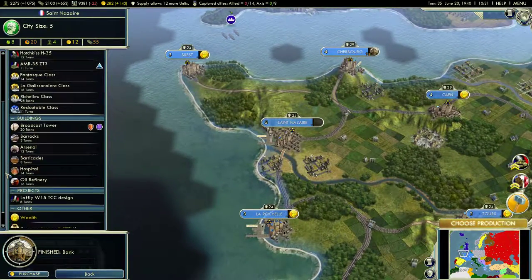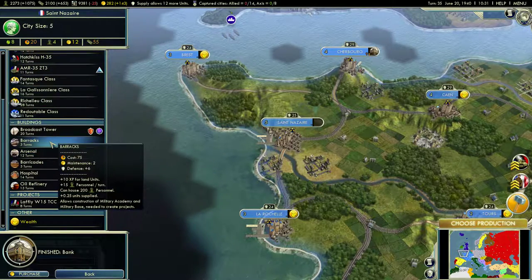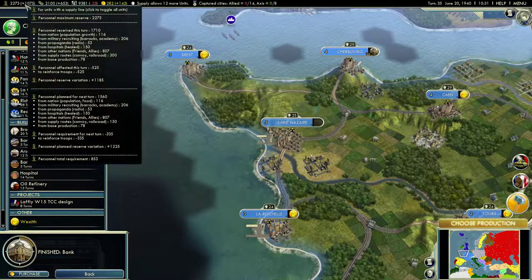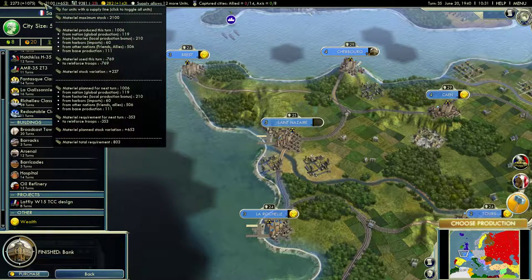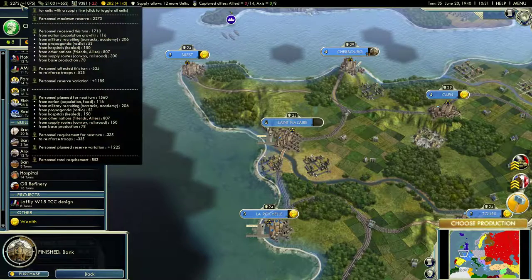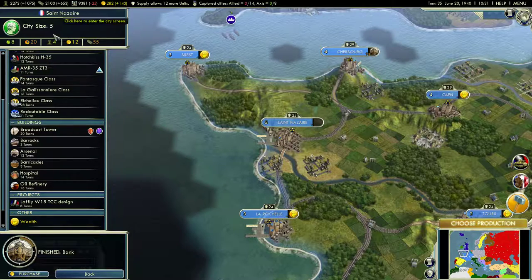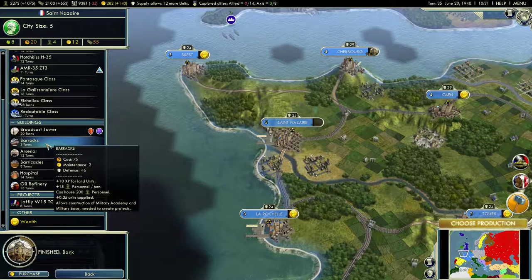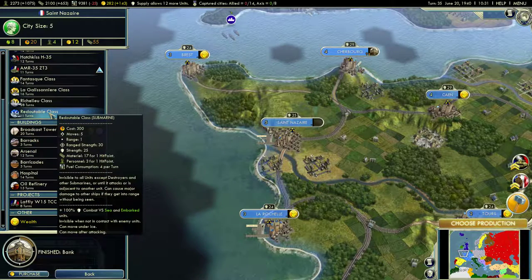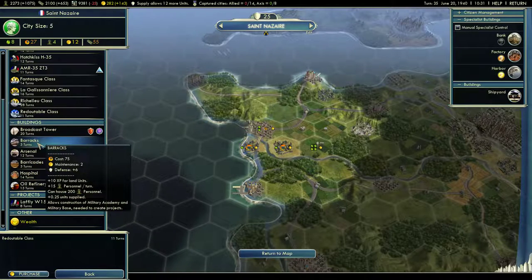San Nazare has finally produced a bank. I do need them to build a barracks first, though. I've hit my material stock limit and my personnel stock limit. I would like to increase these limits, so I need to start building more things like barracks and arsenals in places like San Nazare. But at the same time, I need to get my submarine production going. So I'm going to start switching off between submarines and buildings.